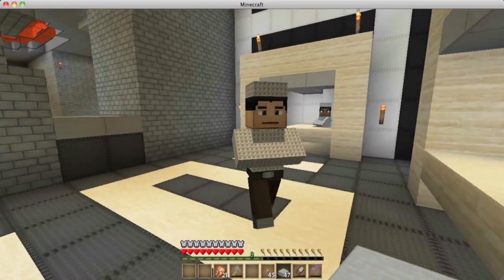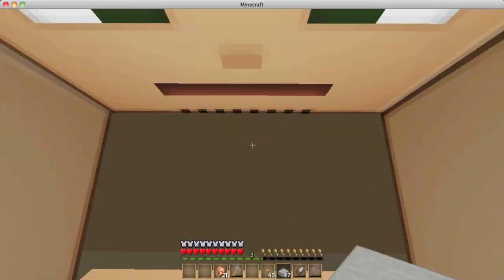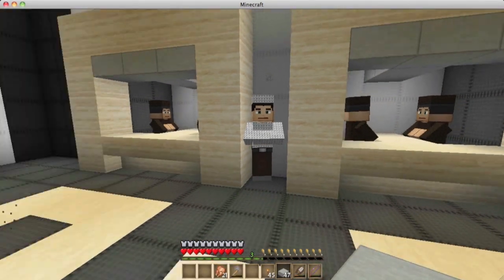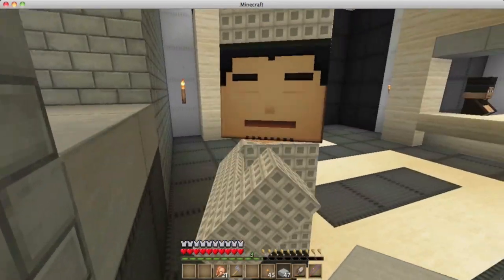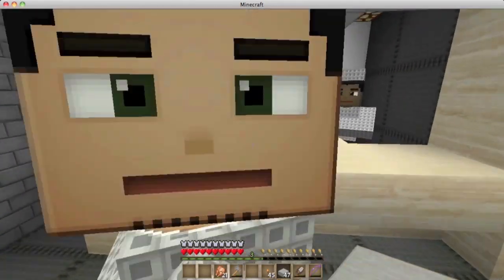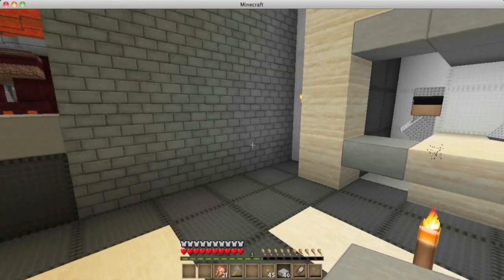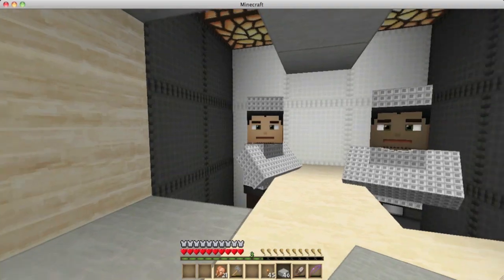He keeps getting stuck in corners — they always try to hide in little nooks where I can't get them. Every single time I do this they pull this move. But now that he's not up against the wall I can push him in whatever direction I want. When they're just standing still and you're right next to them they usually don't move on their own — there we go, perfect, right into position.